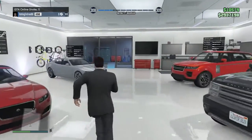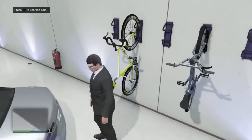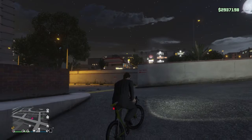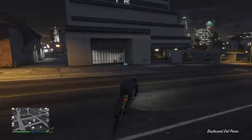My bike should be over here somewhere — yep, it's right here. This yellow one is the one I just bought. Now I'm going to ride this vehicle over to LSIA and we'll compare the speeds with the bike and the moped. I'll see you guys when I get close to the airport.